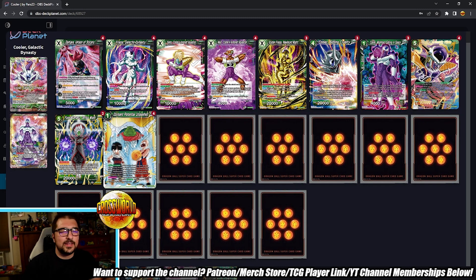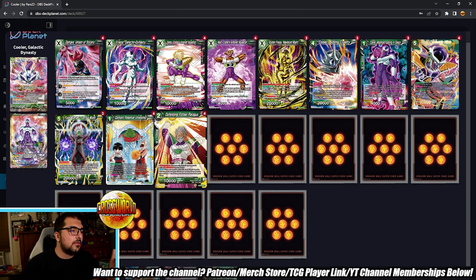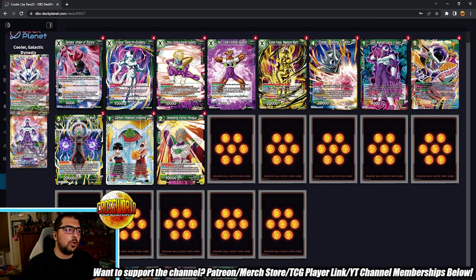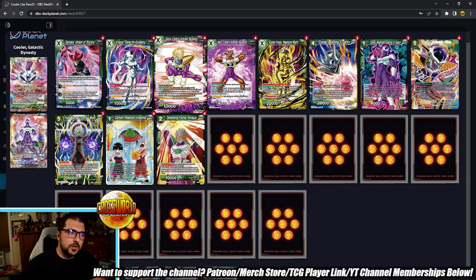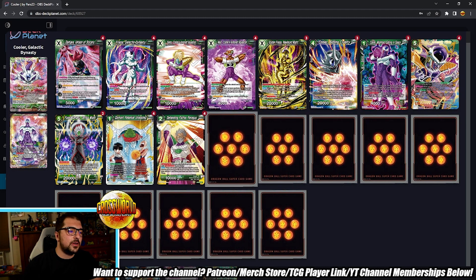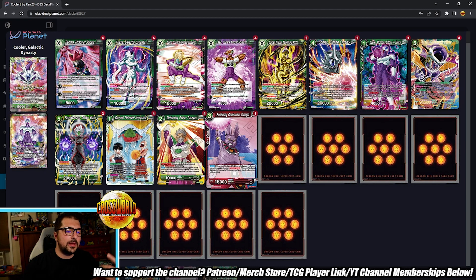Four copies of Dormant — three is okay too, but this format's not ultra aggressive and you want to make sure you have it when you need it, so I'd go with four. Four copies of Defending Father Paragus — luckily there's no necessary super combo for this deck that isn't Paragus. Paragus is the best green super combo; you can ditch dead cards like extra copies of Dormant. Extra unisons are generally not dead because our leader can combo them on his own attacks or unison attacks, but Paragus can filter those out nicely.